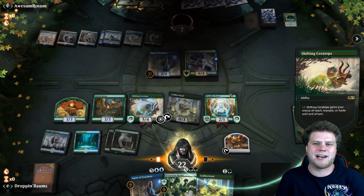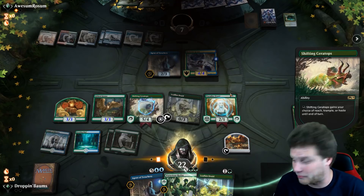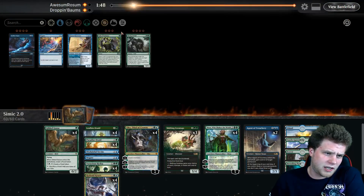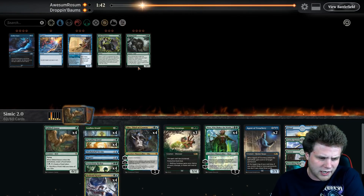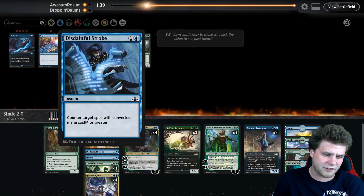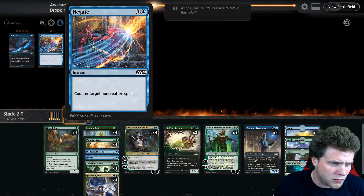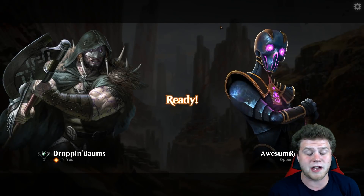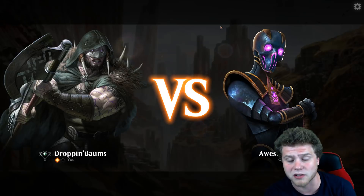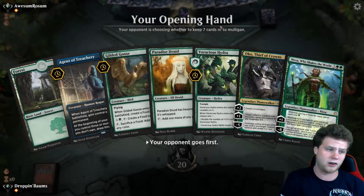Going to game three against AwesomeRawesome. I still don't like the fight cards. Disdainful Stroke is awesome — I wish I had another one instead of a Negate. On the draw I do want to be a little more interactive, so I'm going to bring in another Negate for Voracious Hydra. Maybe get their ramp and stem them a bit, which will buy us enough time to start casting more meaningful spells against this Golos deck. Golos will win if given time because they go a little bit higher over the top.